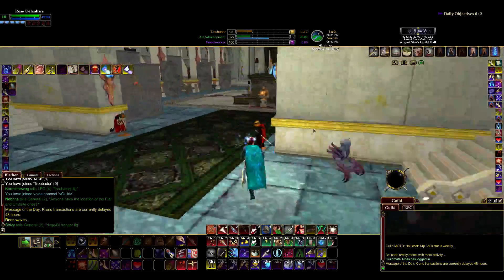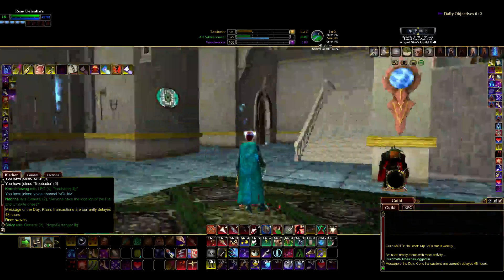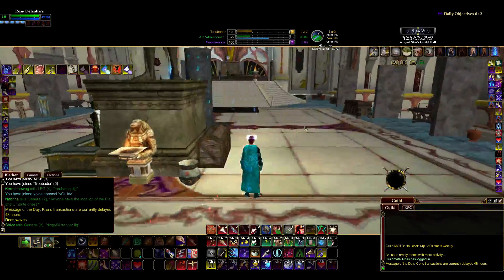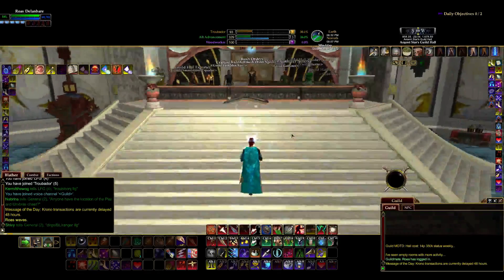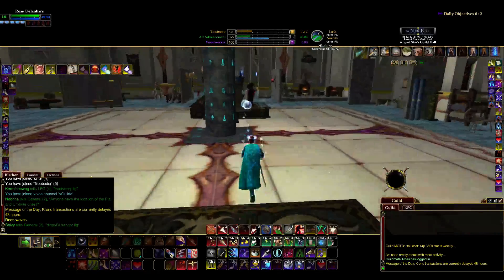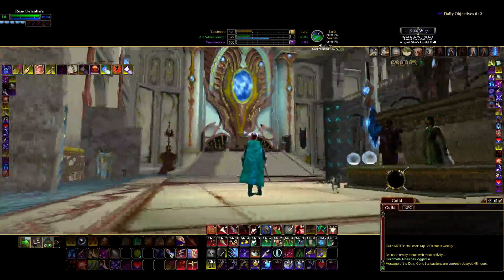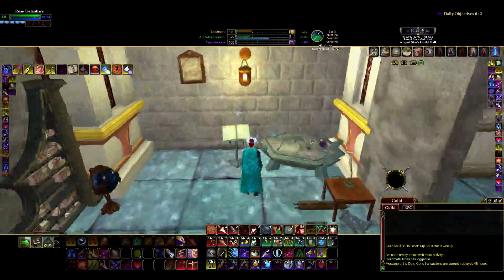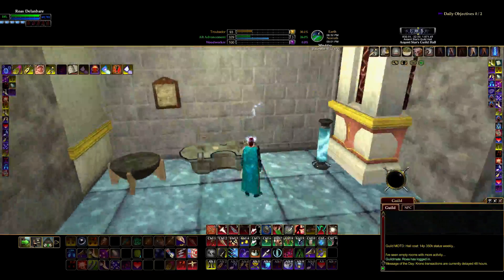This is the Argent Star — that's my guild, I am the guild leader — and this is our guild hall. It's a tier three guild hall off the coast of Antonica. I don't really know what these rooms are; I just kind of name them on a whim as I play. But I guess you could call this the Hall of Crafters. I've got a little crafting set here — my scribing, my tailoring, and my jewelry making.